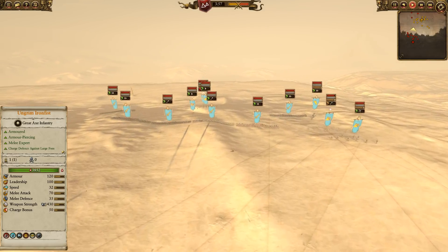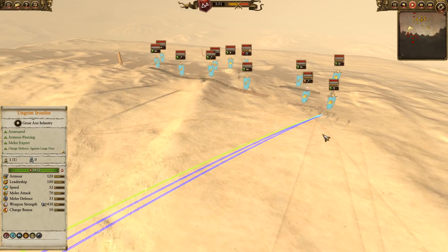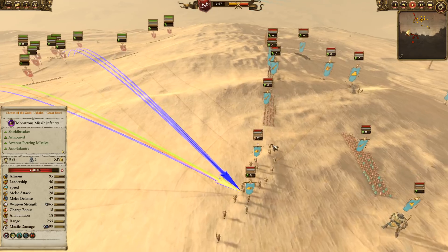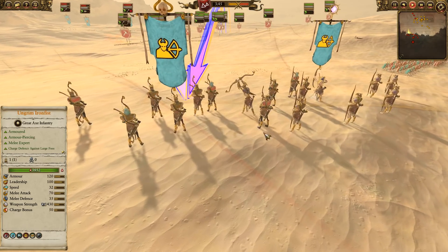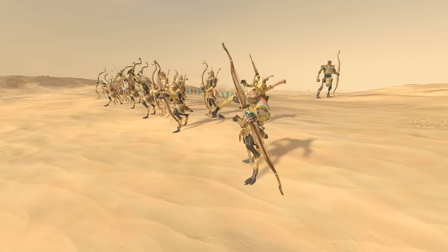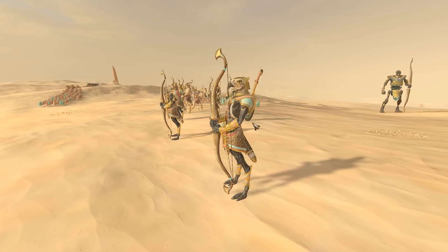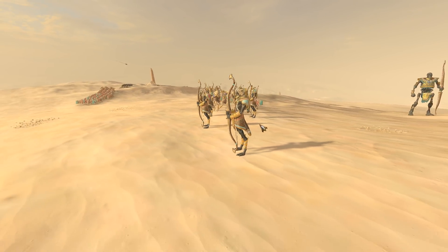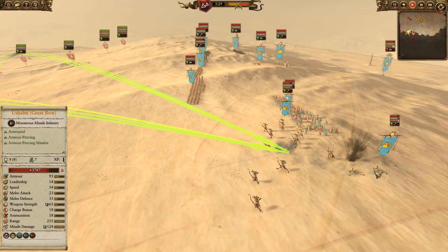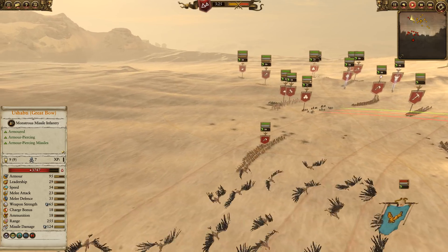Meanwhile, the artillery engagement continues. You can see the Shabti Great Bows have taken some damage. We're also focusing on the melee Shabti - and there's a nice shot into those Tomb Guard as well. The main focus is going to be those Shabti Great Bows up on the hill, very beautiful shot of them, and the Bone Giant spooling up shots right behind them. The Dawi gunpowder is going to have something to say to this - don't bring a bow to a gunfight. Here come the cannonballs, knocking back and staggering quite a few of those Shabti Great Bows.